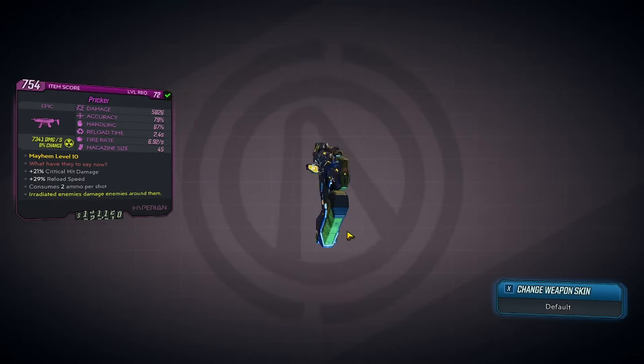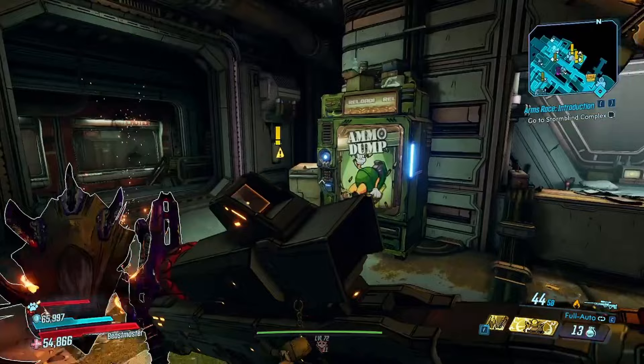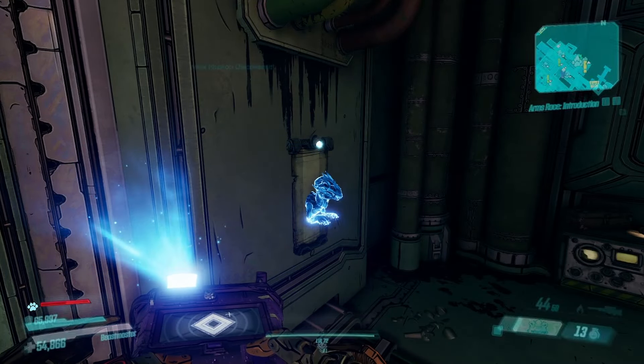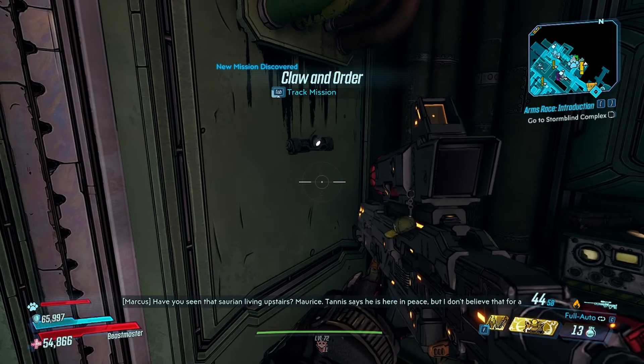And today we are taking a look at the Pricker. If you'd like to pick up the Pricker for yourself, you're going to fast travel over to Sanctuary and make your way over to Marcus's area where you can pick up the side quest Claw and Order.